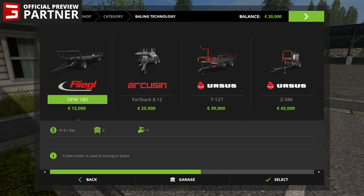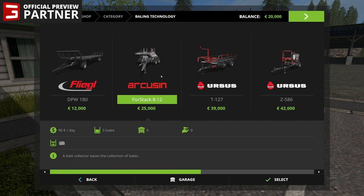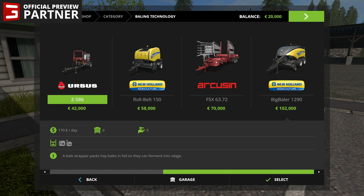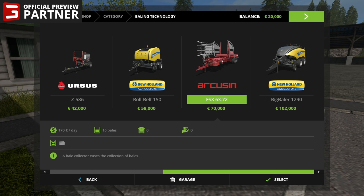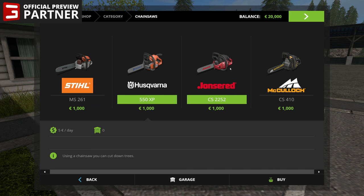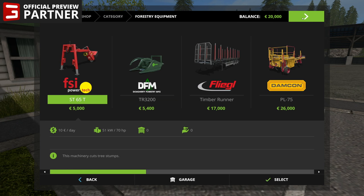Under baling technology, we've got the Flegel trailer — just a standard bale trailer. The Arcusin 4 stack stacks up three bales at a time. The Ursus auto stacker, the Ursus round bale wrapper, and the New Holland round bale baler — so I think you'd bale with this one, wrap with this one, and pick up with this one. We've got the Arcusin FSX 63.72, just your standard bale picker upper, and the New Holland Big Baler 1290 rounds that out. I was thinking we might get some Krone balers, but apparently no. Chainsaws — you've got Stihl, Husqvarna, Jones Red, and McCullough. They all do the exact same thing and they're all a thousand euros.